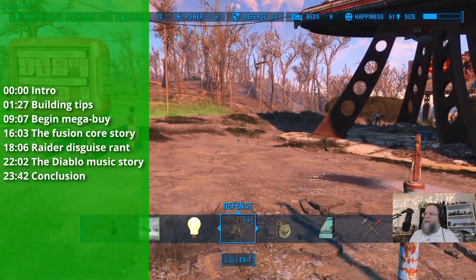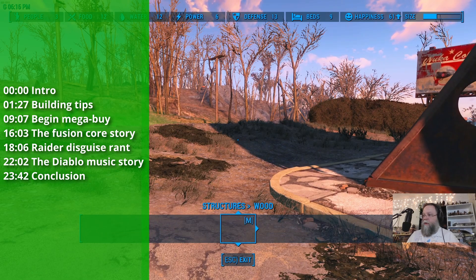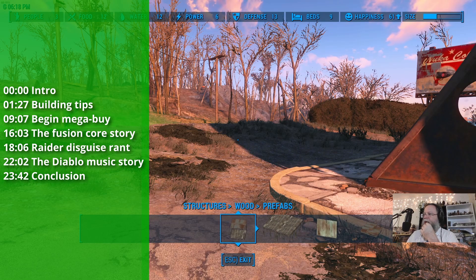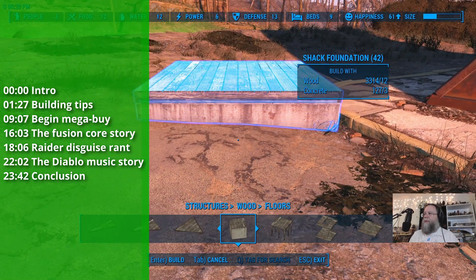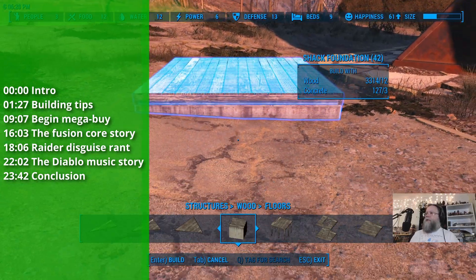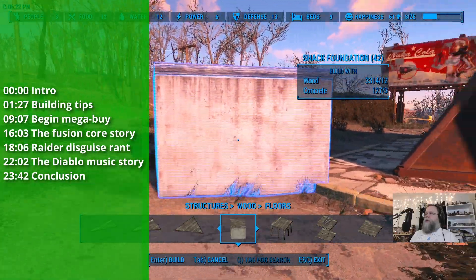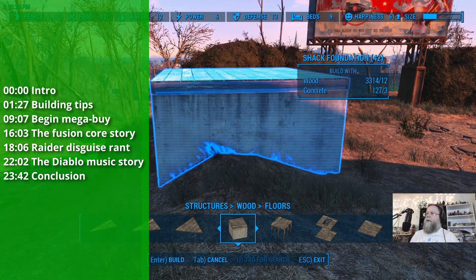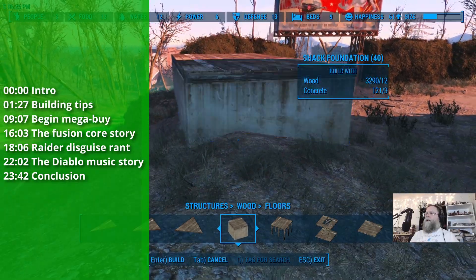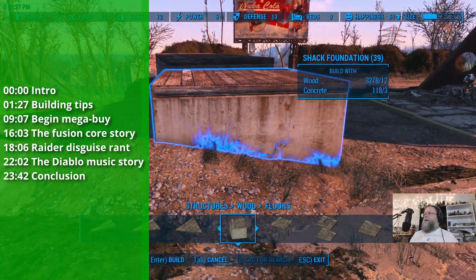Welcome back everyone. After our exploration of the Deathclaw sewer lair in Concord last time, I am now back in the Red Rocket settlement. I've dumped all the gear and loot and junk into the workshop, and I'm merrily building away now. My intention here is to build a concrete wall with a guard post, just the start of something. Then we'll do some more adventures. You can see in the sidebar menu all the things we're going to do in this video, and the timeline itself has chapter markers too, so you can jump around if you need to. Thanks for watching. Please like and subscribe.